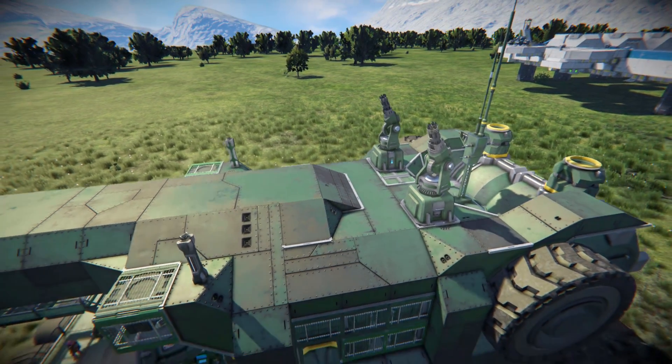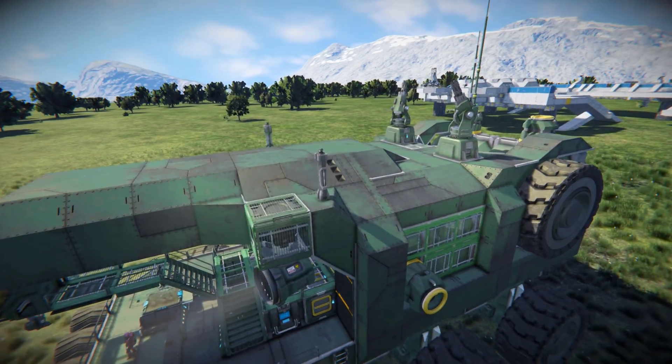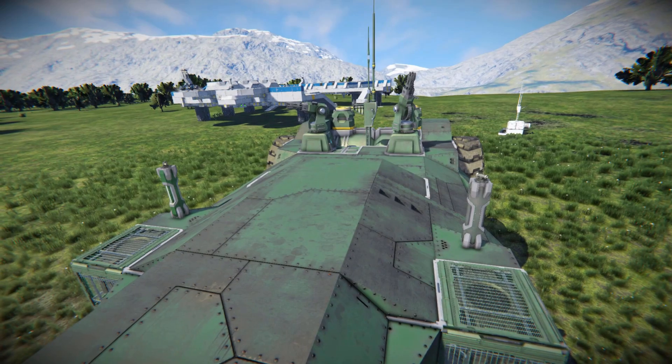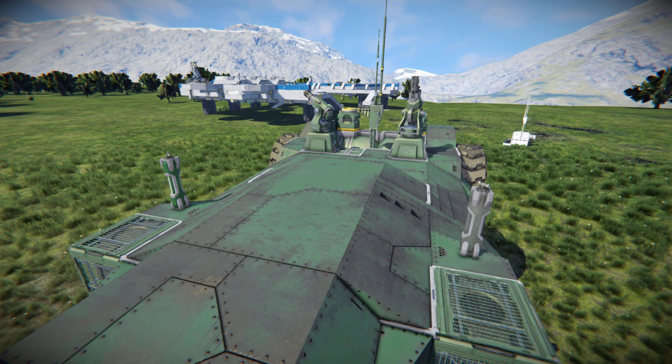Back along the top we've got some turrets for protection — not overkill at all, in fact a perfect amount: two gatling guns and one interior turret at the front. Over here there are interior pillars with rotating lights, which you could use to broadcast your position if you were stuck and needed rescuing.